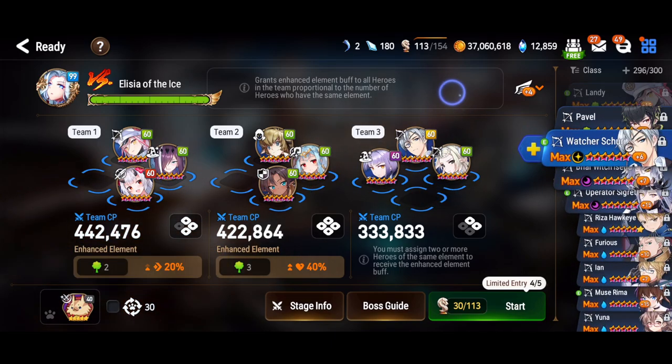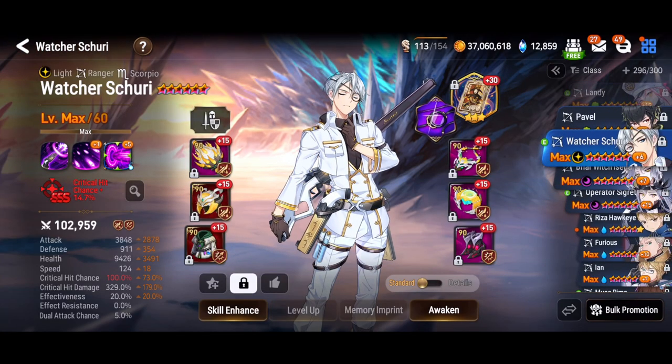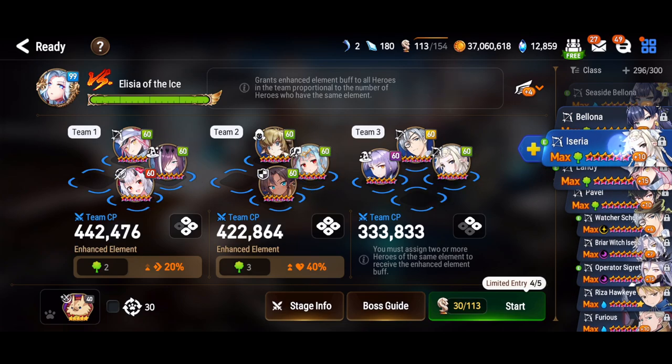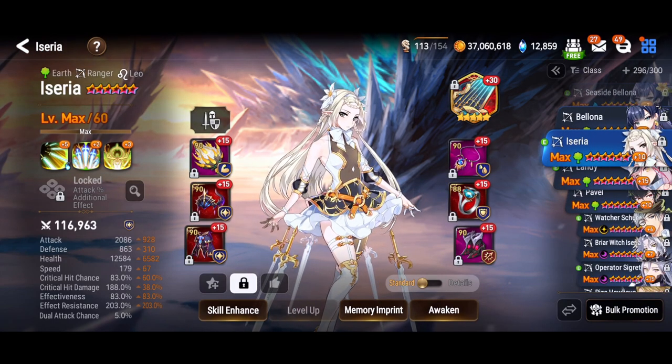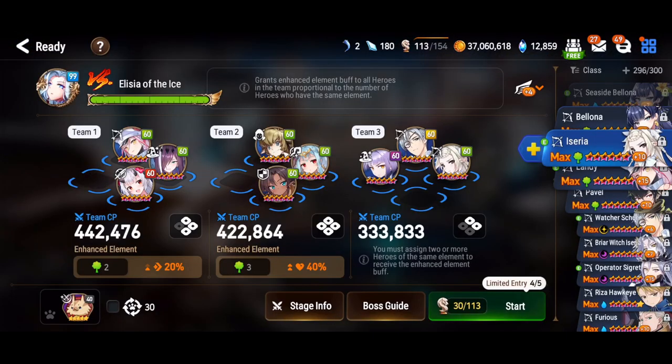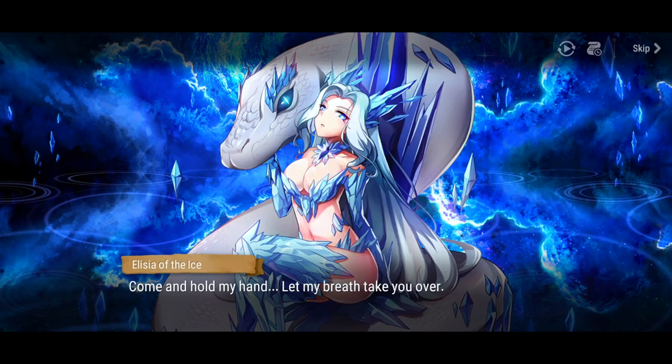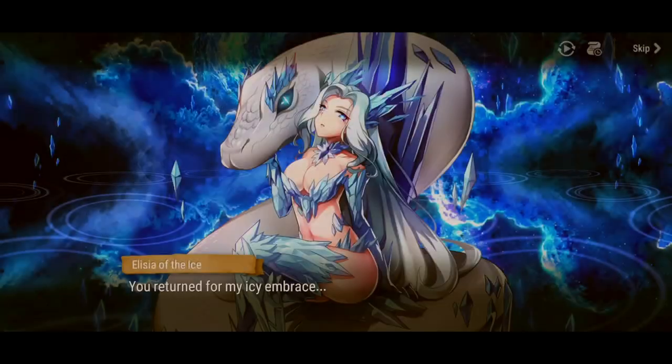In part three, we're just going to cheese it with a one-shot using Watcher Shuri and Aseria to reset Watcher Shuri, so that we can push him twice and ideally nuke the boss in two hits before she even really takes a turn. Also, make sure to squeeze 200% effect resistance on Aseria.